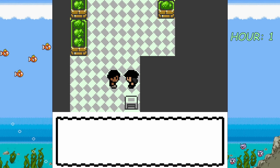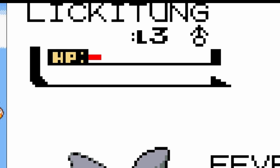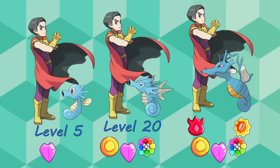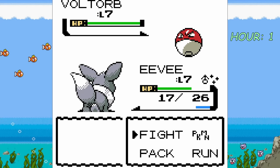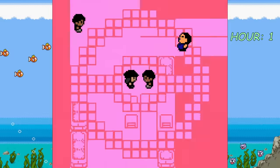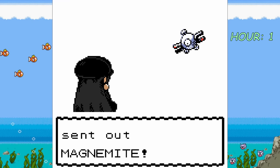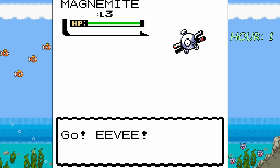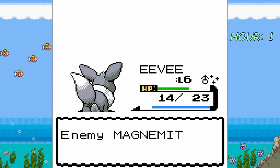A couple of trainers stand in the way, but Eevee can handle their Pokémon since all trainers at this point will have pretty low level Pokémon. Trainer Pokémon levels scale based off how many badges you have, and since we have none, the levels scale from 1 to 4, with the odd Pokémon being a little bit higher. We also grab the coin case, as this will help us later. I figure we might as well fight all of the trainers here to get some easy XP, and we run into this guy who has 4 Pokémon.